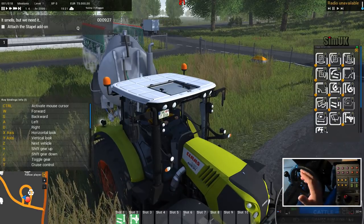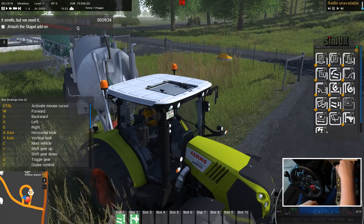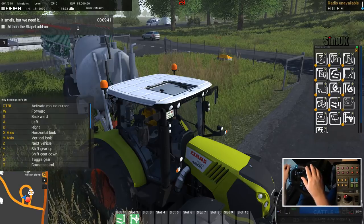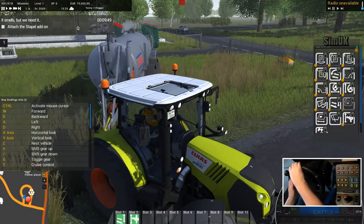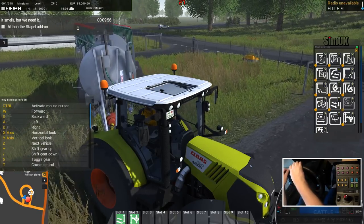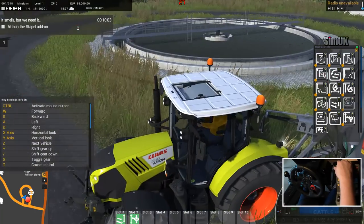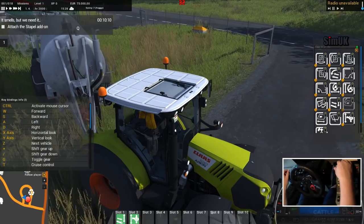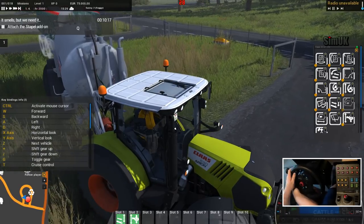I haven't lined it up properly — trying to get that slurry tanker into that attachment at the back is just ridiculously hard. I'm not in the right place anyway. Let's try and find a gear — first gear. All I managed to do there was disconnect the wrong thing. Let's try this again. Connect — attach the staple add-on, let's just press Q. I think the problem I'm having is that I'm just not in the right place.